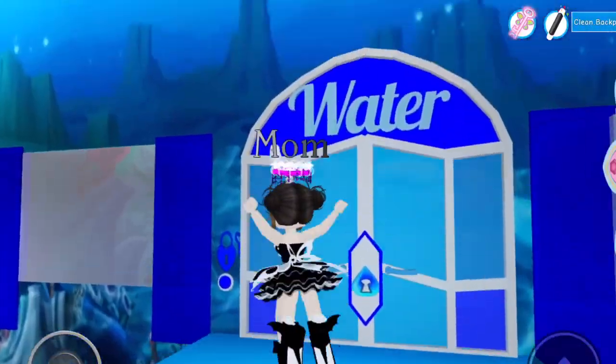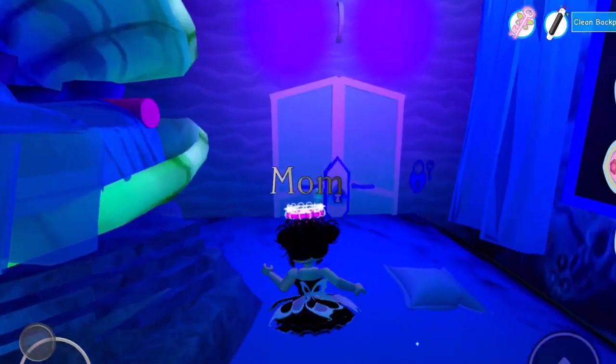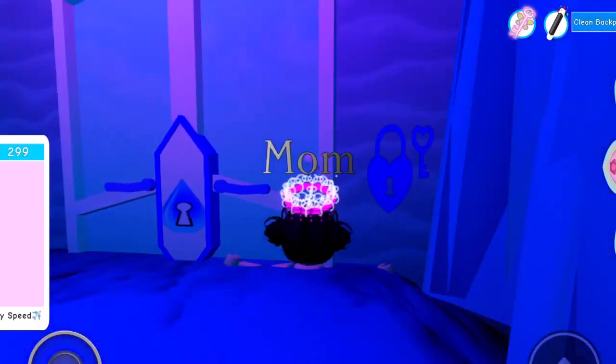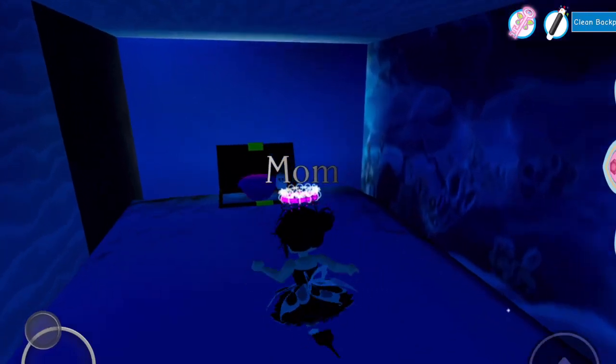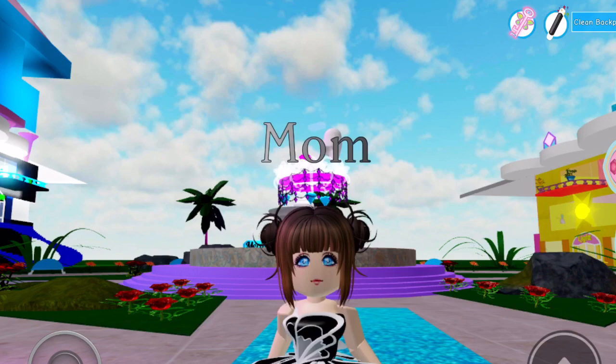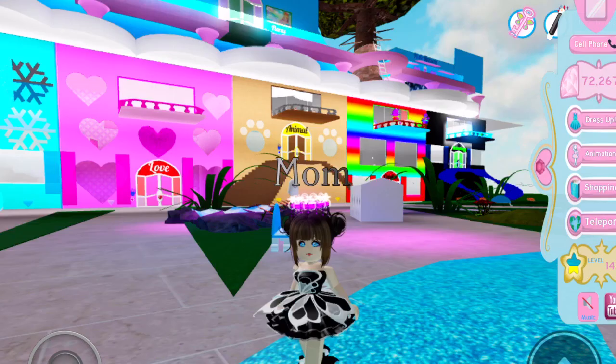The last dorm is the water dorm. As soon as you get in there is a secret door right away. Here it is — it's pretty hidden in the dark. Now let's add up how many diamonds we made: 330 diamonds from the dorms. That's some good money!